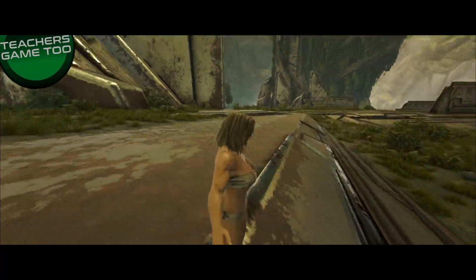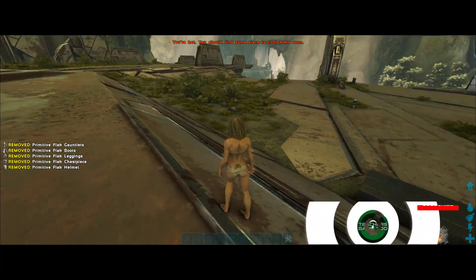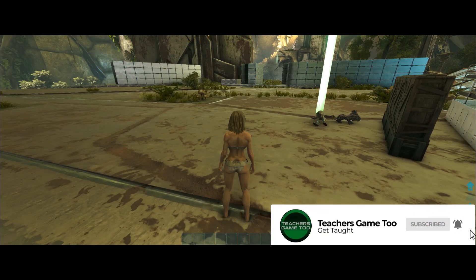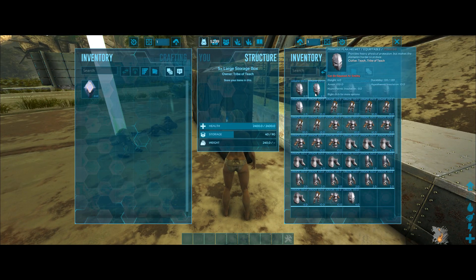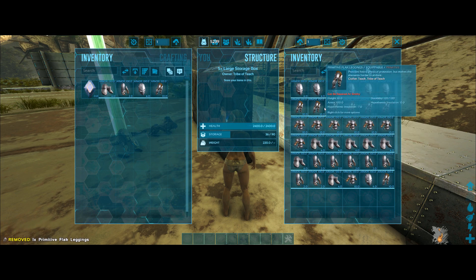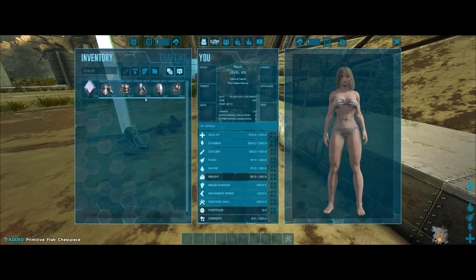What is up, it's Teach here coming at you again with another video. We are over on Aberration to show you something that I thought a lot more people knew but they don't. This is called the beer run, and it's probably one of the most overpowered ways to destroy any turret in ARK. All you need is flak and beer — that's pretty much the main thing, though you can do it in a bunch of different ways.